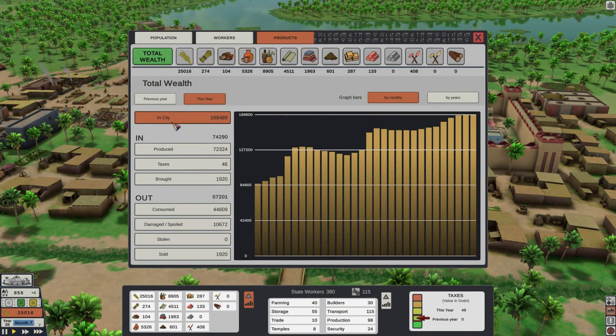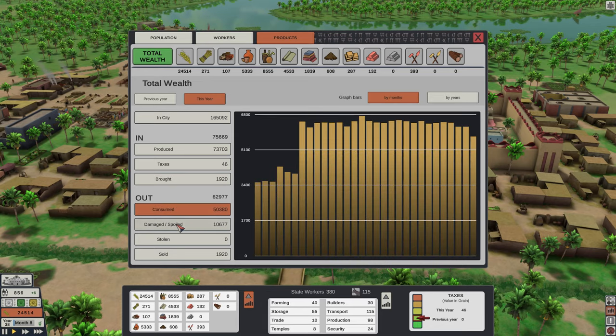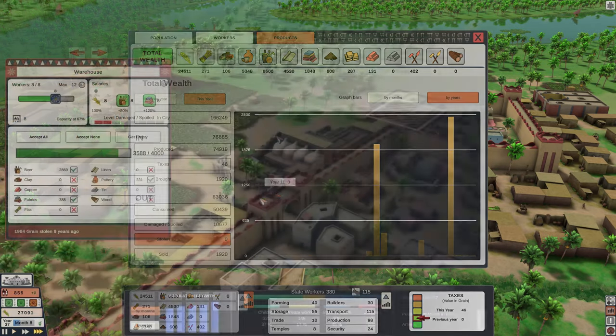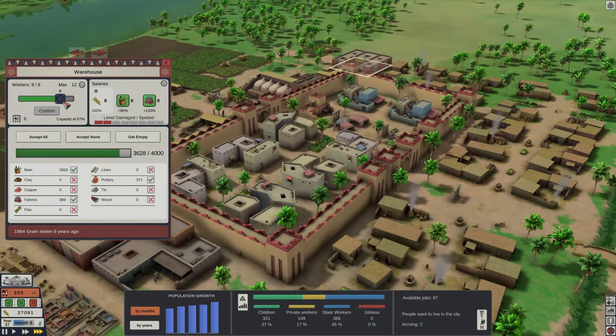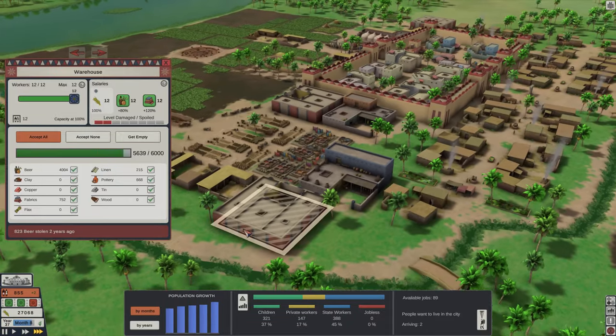The last one, the products window, shows your total amounts of all the goods and resources as well as a breakdown of how much is used, spoiled or stolen. That is actually a feature I forgot to mention — food can spoil and you will have to account for that in your planning and management.